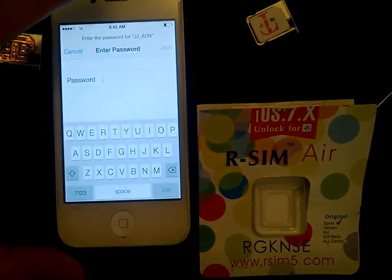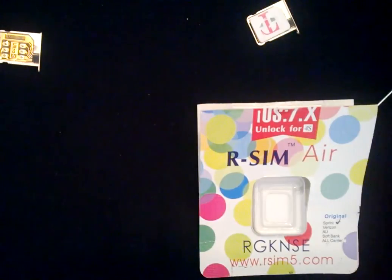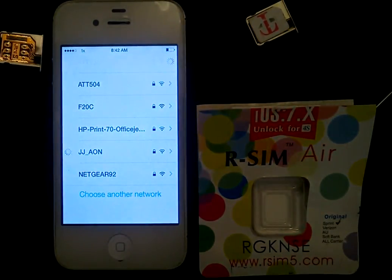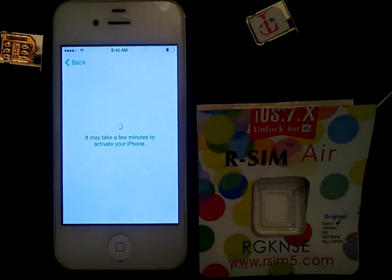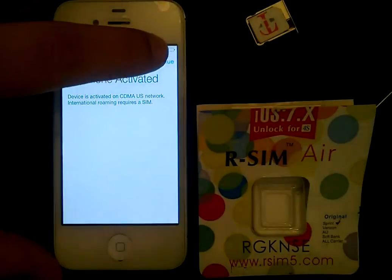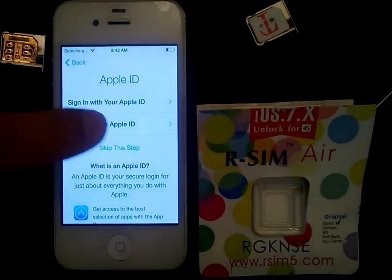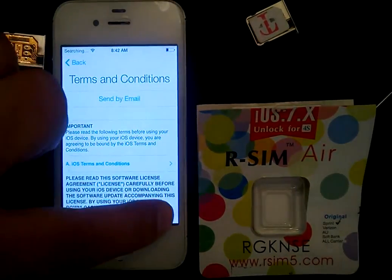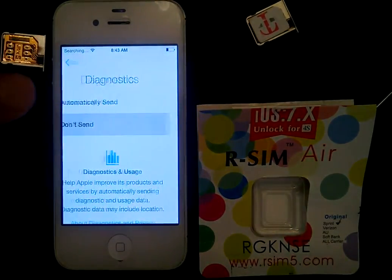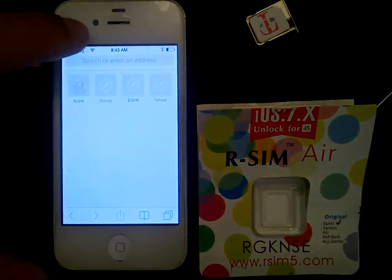The first thing I'm going to do is put in my Wi-Fi password. Now it's in there. It's trying to activate the phone through Wi-Fi — it just says it's only active for CDMA, that's fine because I want to just install iRose tool right now. From here I'll need to go to RSIM 5 and install iRose tool.